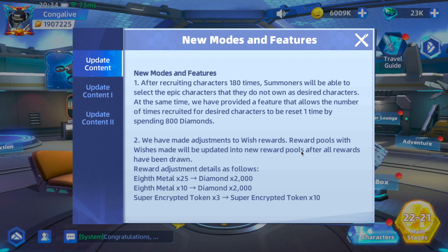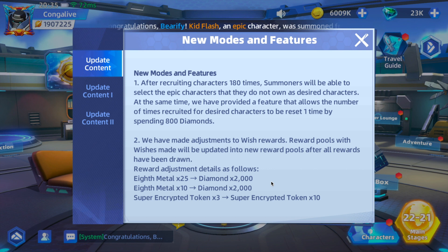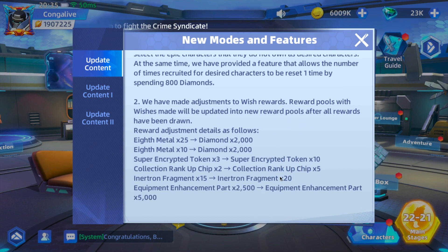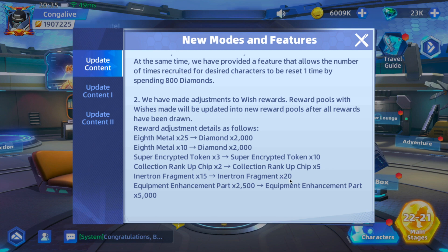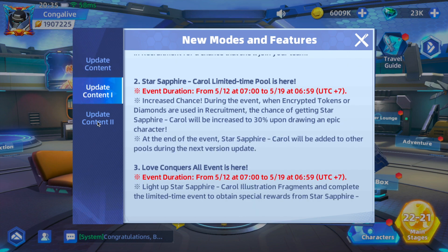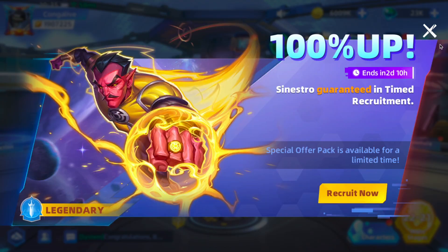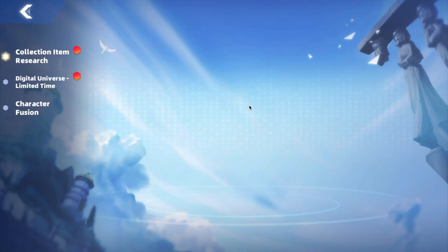I've gotten tons of duplicates of characters I don't want — like that flame guy, he's horrible. Anyway, they also made adjustments to wish rewards, and that's what they had made the changes for. The other update contents are old, so we're going to go ahead and go to the event center.